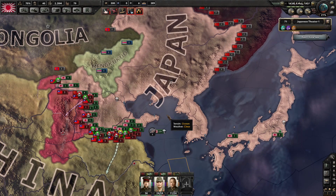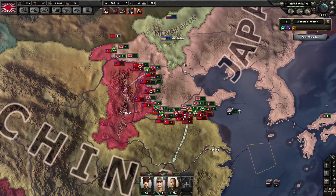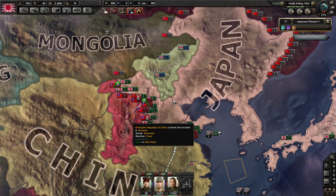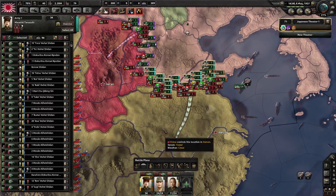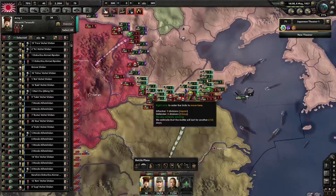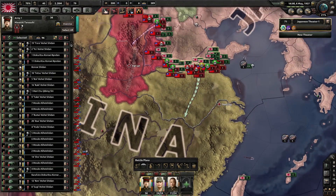Hello everyone, Malekith here and welcome back to Hearts of Iron 4. This is the Japan Campaign. We are currently invading China and the People's Republic of China. We have three army groups at the moment. We have the main one under my Field Marshal which is doing this push into the sort of coastal regions and center.